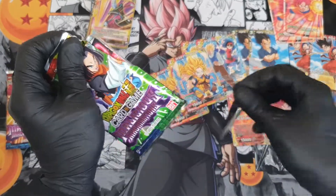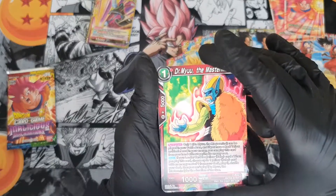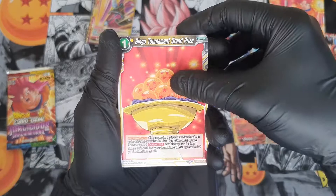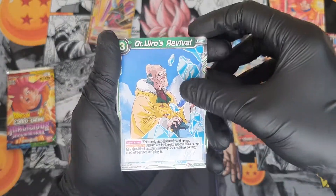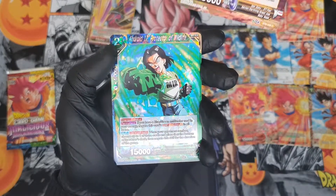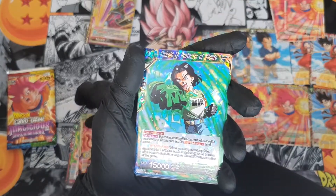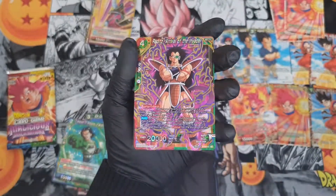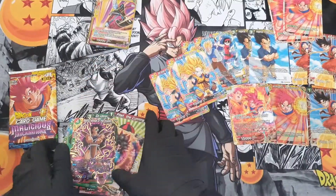Jumping into the second pack: we get Dr. Mu, Super Galick Gun, Gotenks, Dragon Balls, Gohan Baby, Kawazu, Dr. Lychee, Pilaf, Super Saiyan 4 Son Goku leader card — not bad — Android 17, Son Goku and Pan nice leader card, and we get a super rare Radix which looks really good. Unreal — I like that, that looks good.